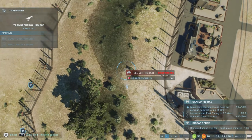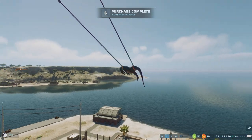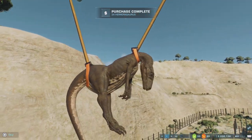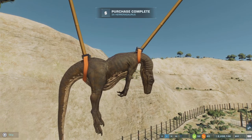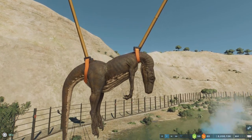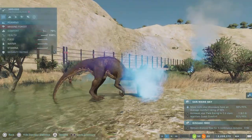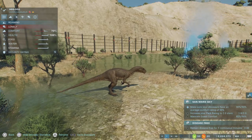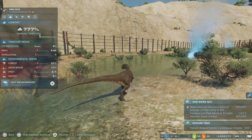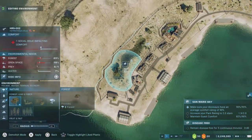We need to increase the park rating to two and guest comfort to 90% — we're almost there. Nasutoceratops are okay. I'm not sure what's at 89% — might be the damn ichthyosaurs. Grabbing some herrerasaurus. Look at him — sleepy, so cute! Oh wait, there's only three — please tell me they'll be okay. He was glitching out!